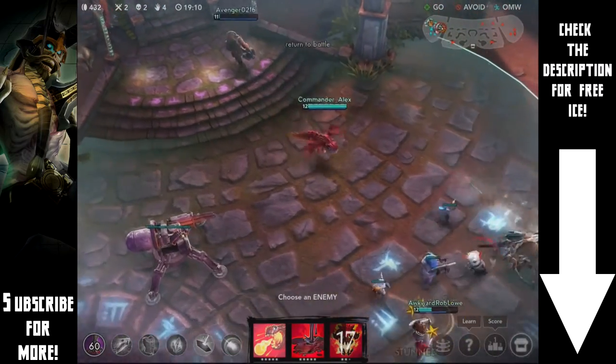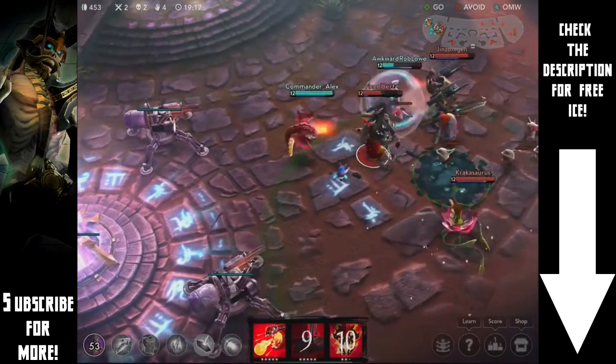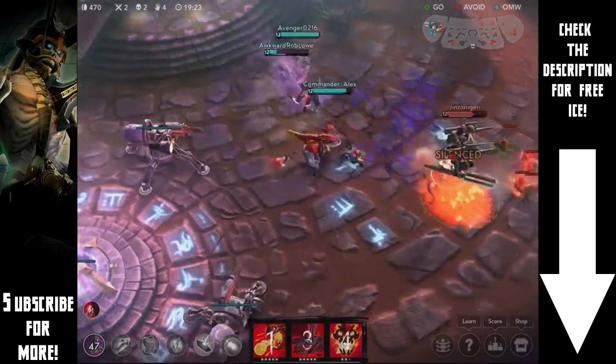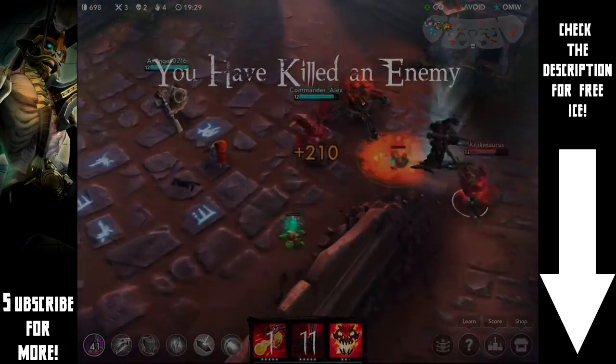Laying goop before a fight is also very useful because fleeing enemies who are on fire will light it, bursting themselves down. If they realize that's going to happen they'll try to avoid it, which makes it even easier to hunt them down. It's a really great ability — maybe not as useful early on, but definitely useful in team fights and near the end of a match.